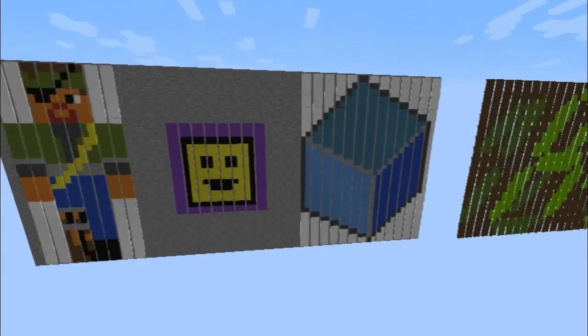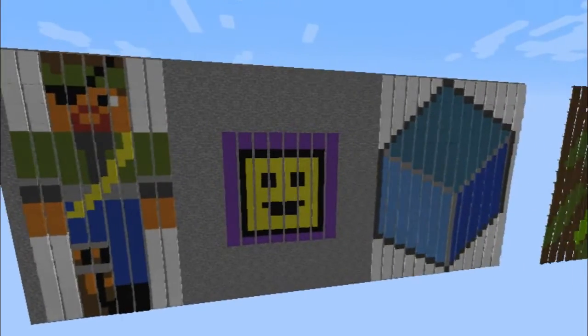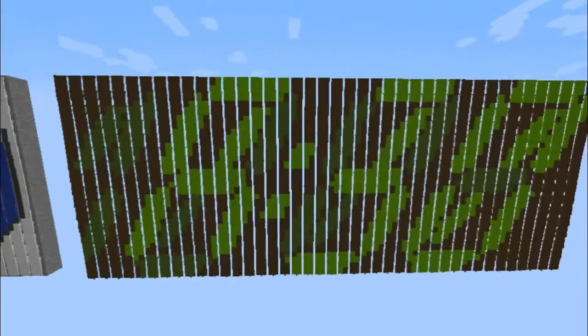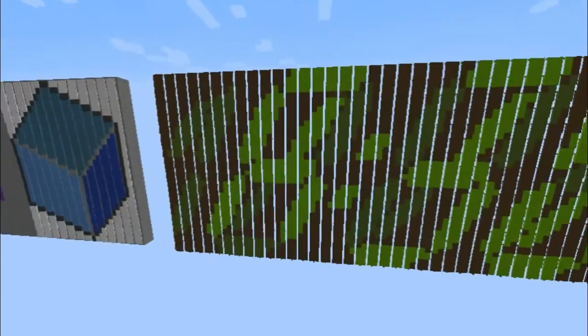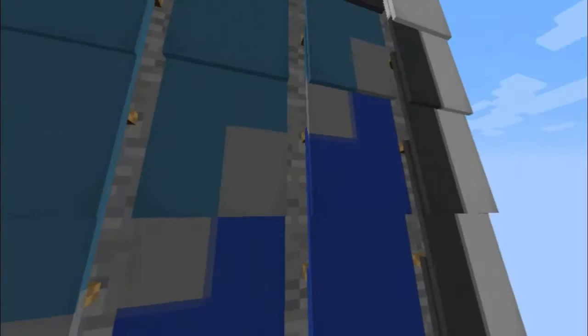So this is an MCEdit filter. What it does is take a .png file and turn it into pixel art using banners. It was originally based off of something that Arsmalek did. I tweaked it a little bit so that the colors are a little more crisp. You can see here that if we have this diagonal sort of thing between two different banners, they match up relatively well.